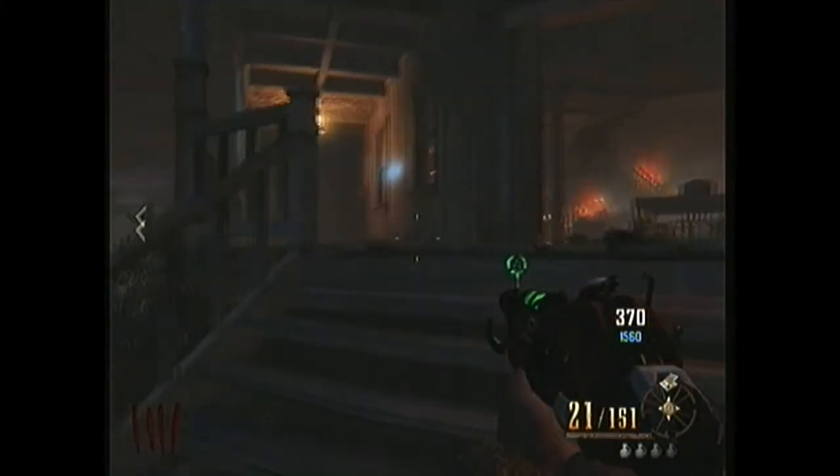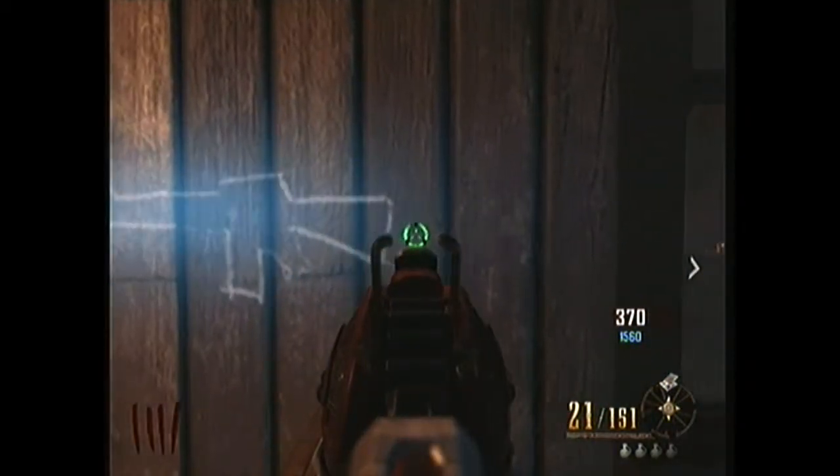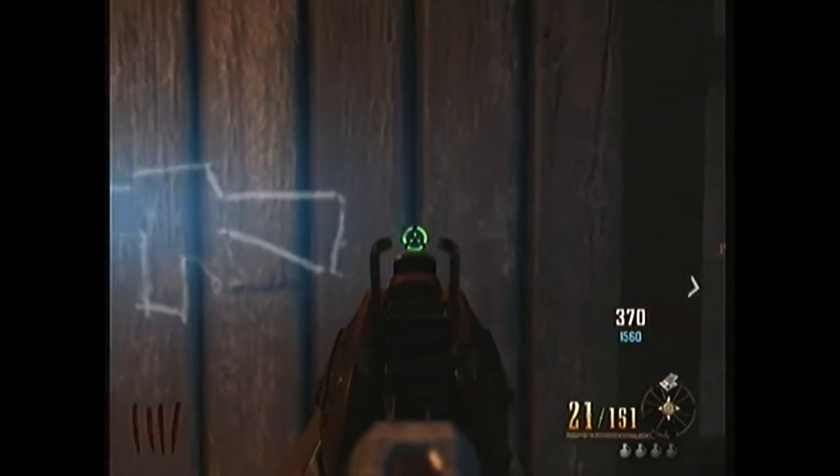Hello, this is Mr. YOLO Gaming here and today I'm going to be showing you a really good glitch on the new map Buried. What you're going to do is come to the M16 next to the saloon and align your iron sights over that black line.